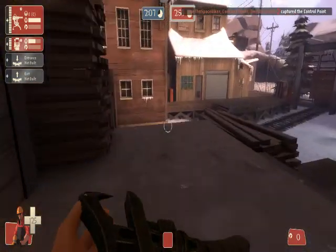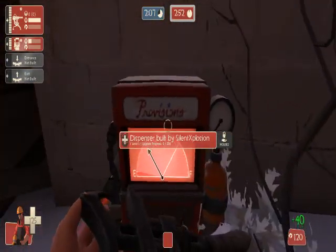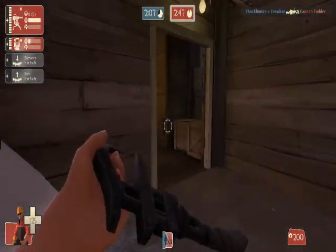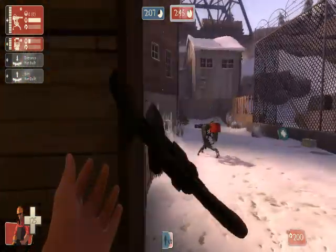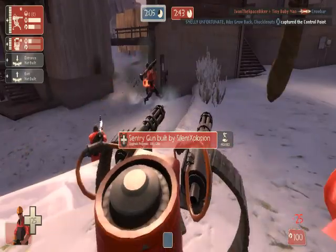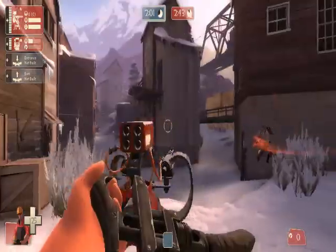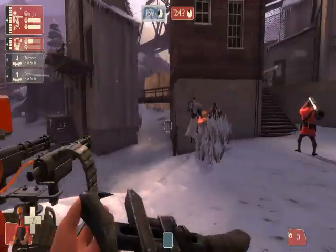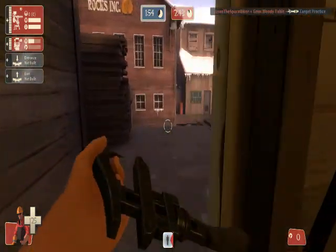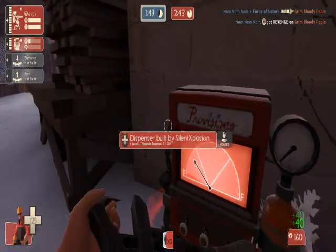Let's make it even more deadly. The dispenser also gives out ammo and health to allies, so you normally want to build it somewhere they can use it easily. I'm going to upgrade the sentry again. It takes 200 metal to upgrade. I'll get some more scrap and then show you the teleporters.